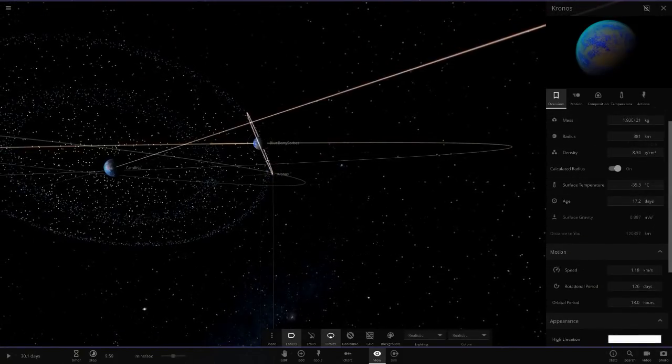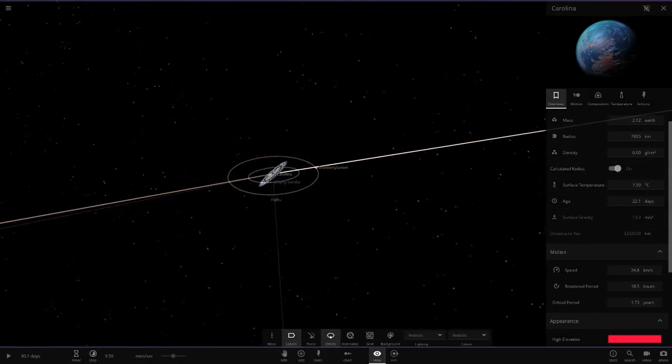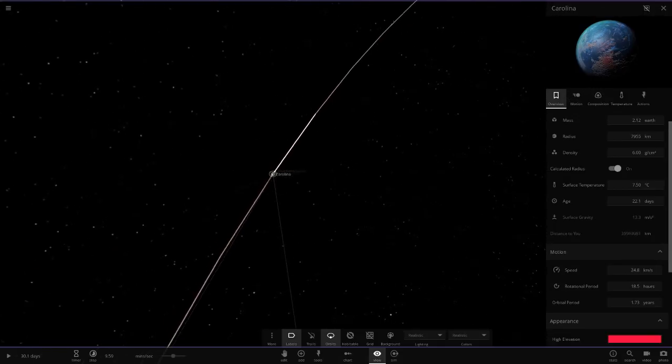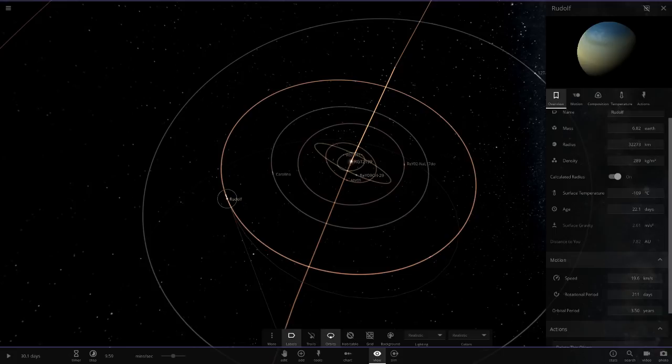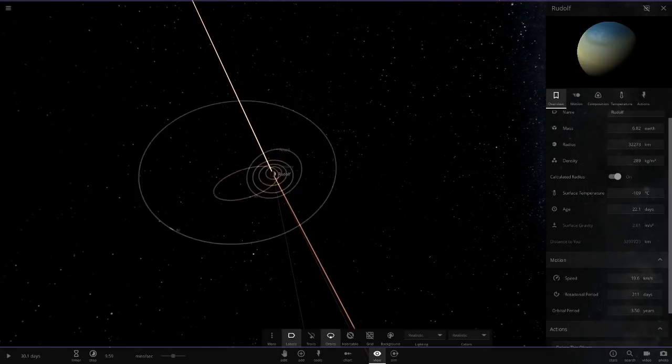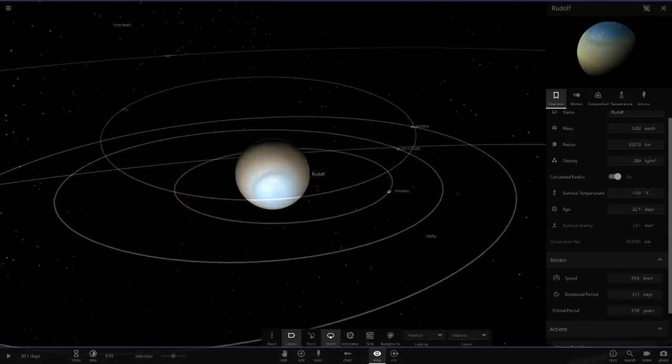Chronos is a moon of a moon, which is the perfect way to make a simulation you can never run. I'm definitely guilty of this with Subscribers Universe Season One. Having objects orbiting objects, plus rings, means we just can't play these simulations at normal speed.